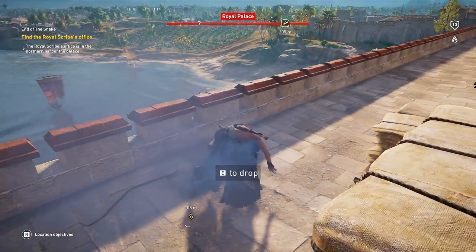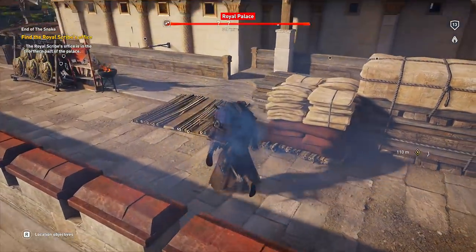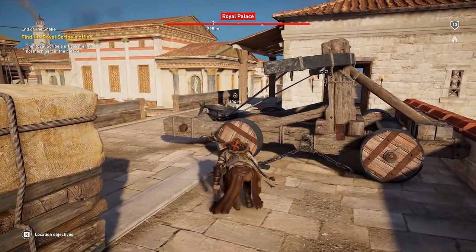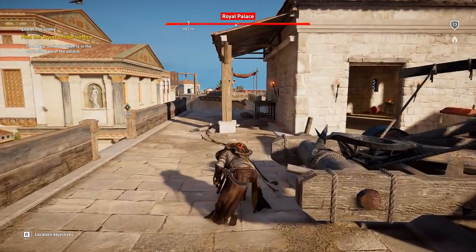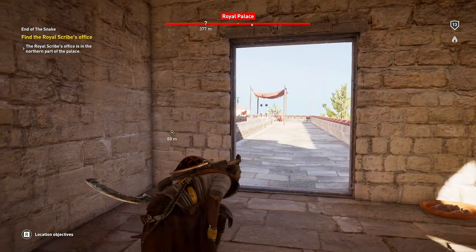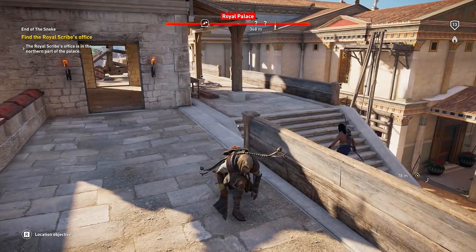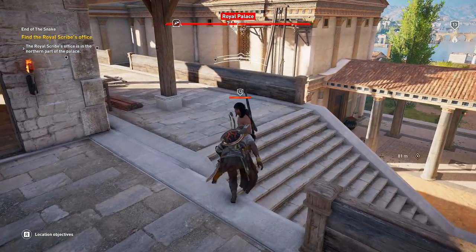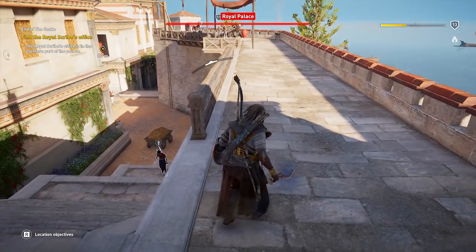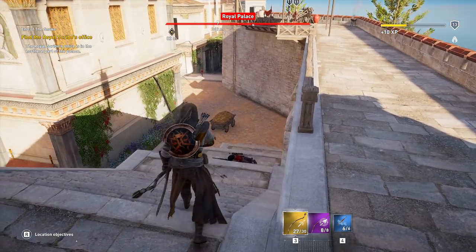Yeah, two good power attacks and a touch of poison - that wasn't cool dude. Now can I please throw him over the edge? No. Why can't I throw them? I want to throw - dropping stuff is for babies. There's two dudes there. There's a dude right here, two right here. This guy's an idiot. No, you didn't see anything.